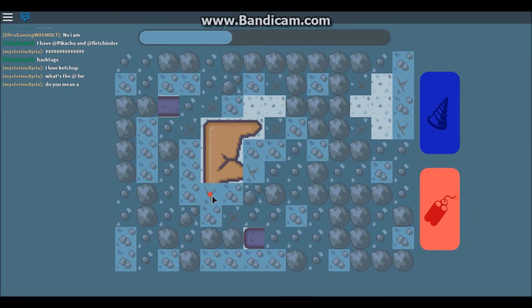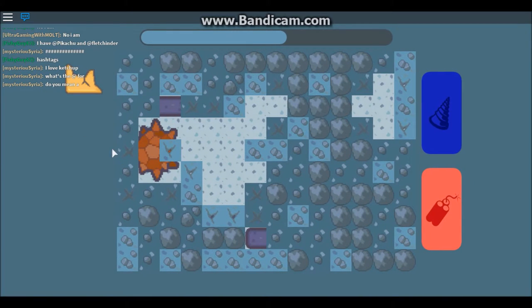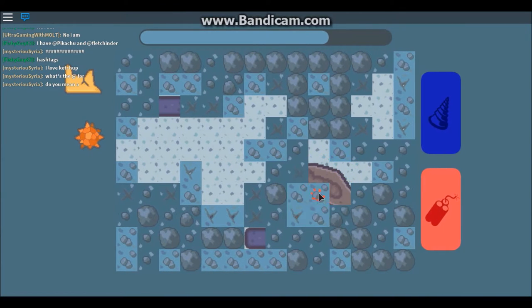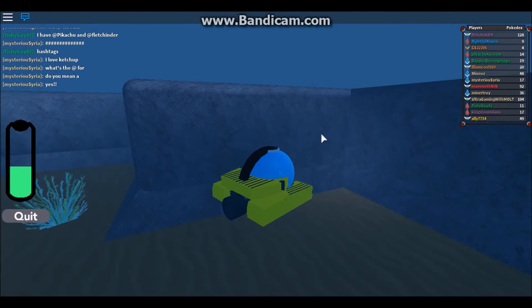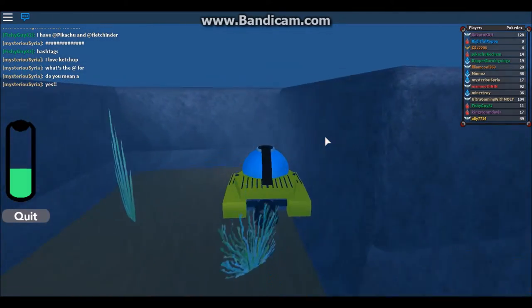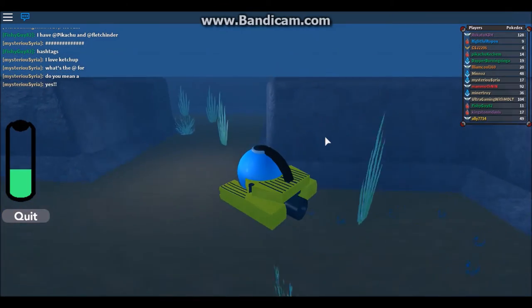I found a shard. Shards are pretty common. Ooh, I got a sunstone! Is that my first sunstone? Ooh, I got a fossil! I got a sunstone. I could use it for my Helioptile, which is in my box.